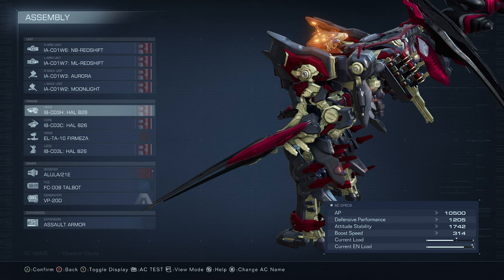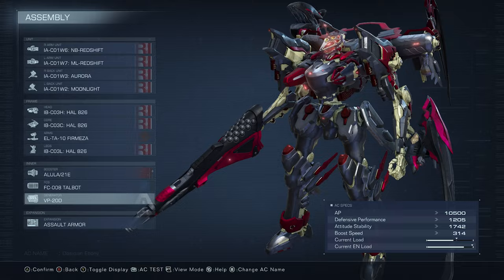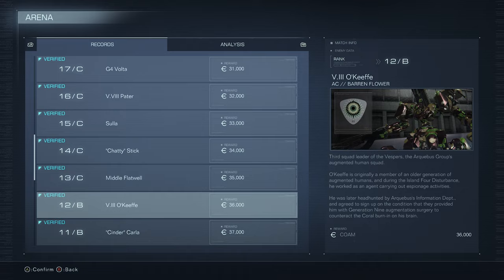For the frame, we're using the Ibis Series head, Ibis Series core, Foremen's arms, and Ibis Series legs, the 21E booster, FCS, and VP20D generator. Let's show him off in the arena and then we'll talk about his paint style, because I'm sure that's where you guys have come from — a few people commented on my stream saying they wanted me to show this dude off because of the paint style.